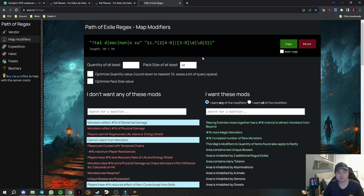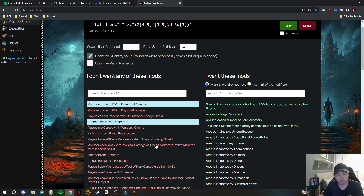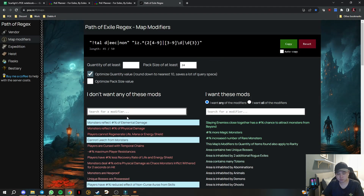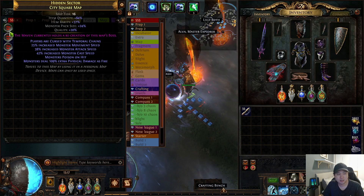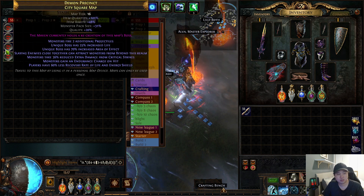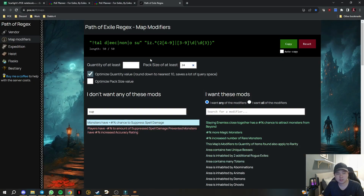There's a mild change of value — reset to default settings first. You need to untick 'optimize pack size value.' If it's optimized it will only count as 20% pack size, but if you don't optimize it will be exactly 24 or more. From here you can select which mods you don't want, paste your mods in, and those lined up are more than 24 pack size and good to go. That's how you roll your maps.